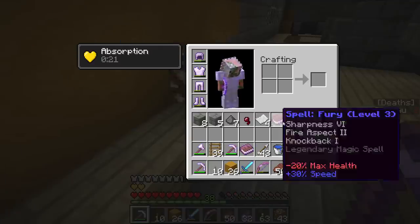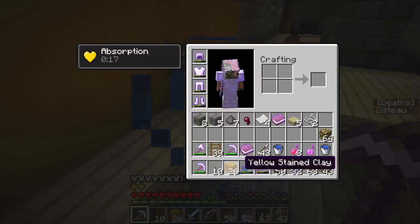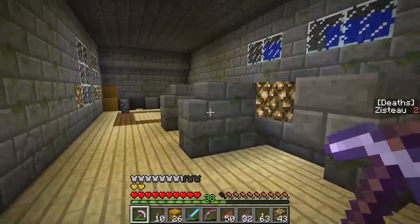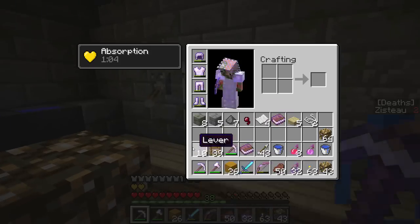Did a chest blow up? Oh wait, did I already have this? I'm not short. I must have gotten this from a chest. Sharpness six, fire aspect two, knockback one - legendary magical spell. Sharpness seven, but it's got negative 20% health. Dang it. Why all the drawbacks? Maybe once I've got that potion that'll give me a bonus to my health, maybe that'll cancel them out and then it'll be worth using.